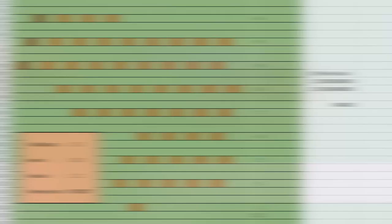Anyway, here are the results I got from catching the bugs for one hour straight. You will make 84,000 bells per hour. But you can also save them and sell them to Flick later for 126,000 bells. This is clearly not a very profitable method.